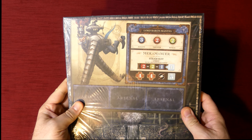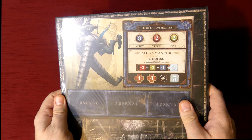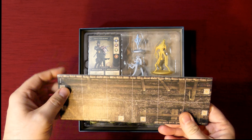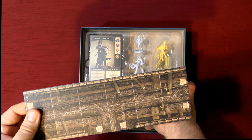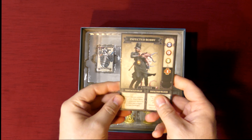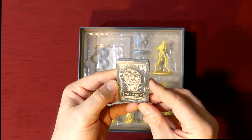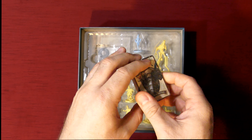We've got our tiles — sweet, this will add to the game. Got some more agents, looks pretty fun to paint. There are some bridge tiles or connected tiles, and more character cards and villain cards. There are also mutations, which will be interesting to see how those play out.